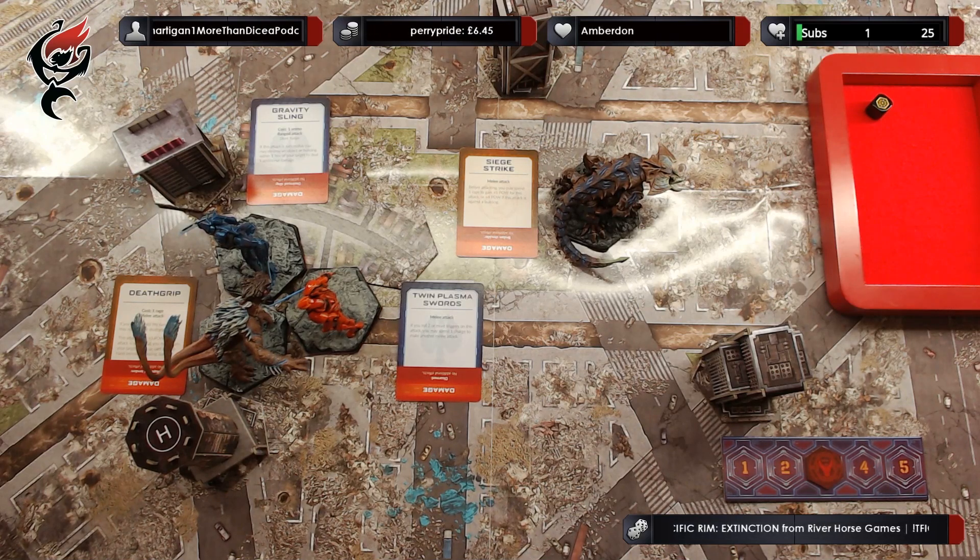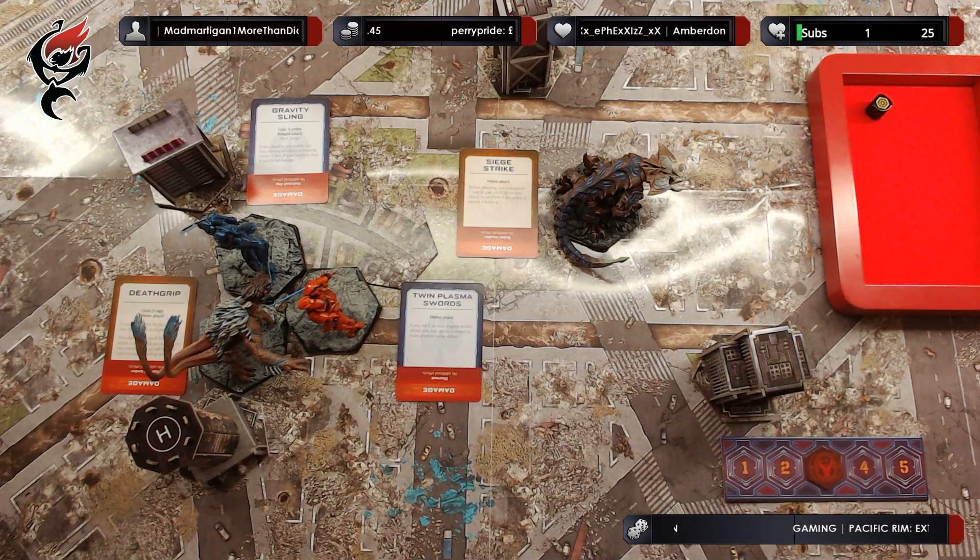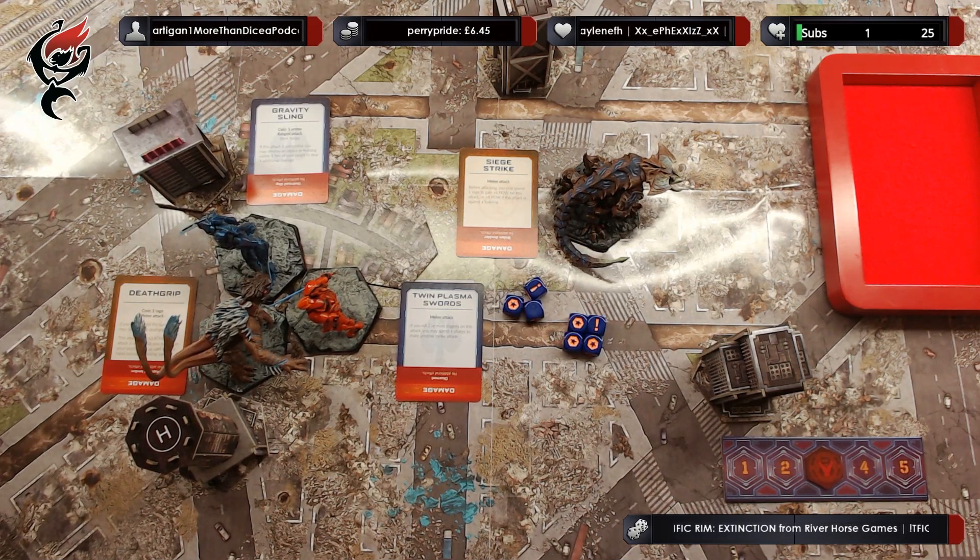Strike Thorn is going to attempt the death grip, hoping to get some damage onto Sabre Athena before the two Jaegers gang up on him. The death grip costs one rage — it is a melee attack that gains plus three power. If this attack is successful, you may return your target's face-up card to their hand instead of dealing damage, which would mean Sabre Athena wouldn't get to take her turn. The attack from Strike Thorn is three skill, four power, plus a bonus three power for the death grip, against Sabre Athena's three skill and three armor.